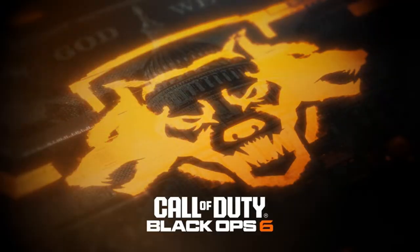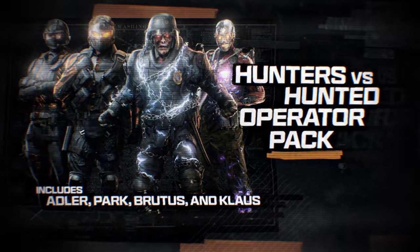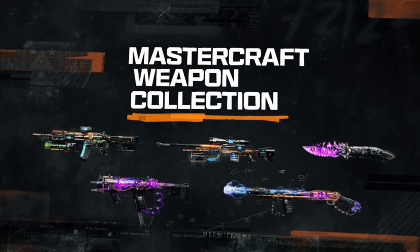Pre-purchase the Vault Edition today and get access to additional premium content. Unlock the Hunters vs. Hunted Operator Pack, including Operator Skins for Adler, Park, Brutus, and Klaus. Flex your loadout with the Mastercraft Weapon Collection, featuring five different Mastercraft weapons.